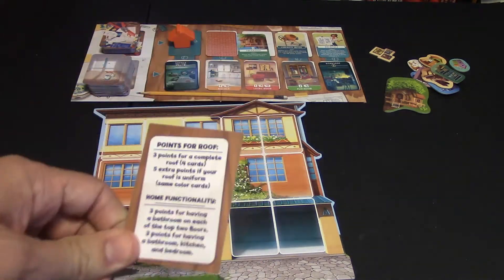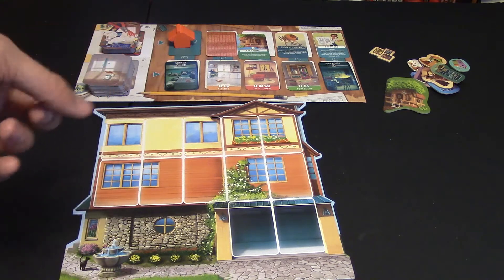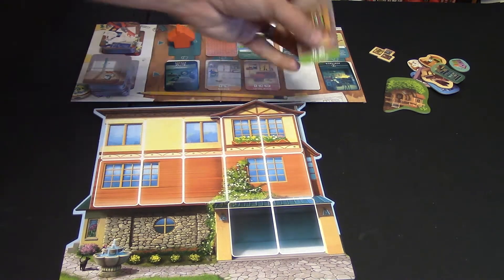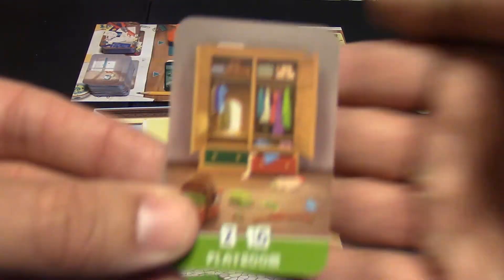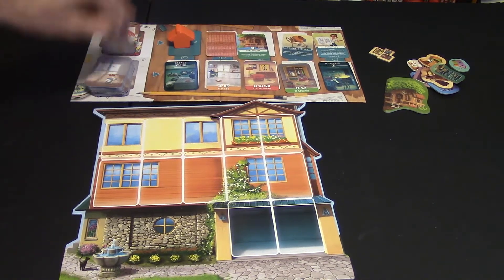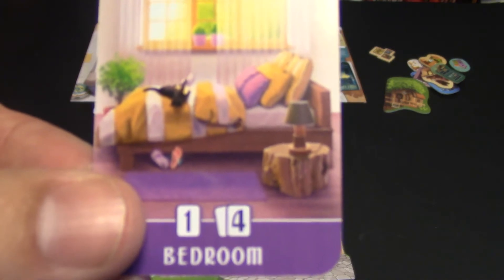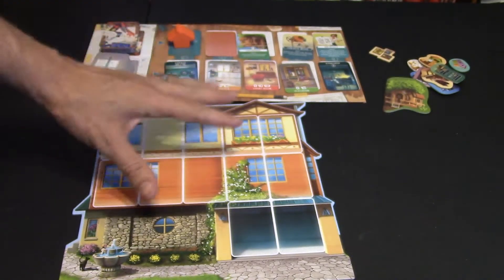This game also has the coolest tiebreaker in the history of board games. If there is a tie — and we have had ties — you go to something really cool in the artwork. I just noticed while setting up: this is the playroom, and this is a closet or wardrobe — and there's a door leading to what looks like another world. Is that Narnia? I've played this game several times and never noticed the little inside jokes. For the tiebreaker, you have to look at how many kids you can find hidden in the pictures — like this kid hiding under the bed with his feet popping out. You may see a head, an arm, or a leg. Whoever finds the most kids wins the tiebreaker.